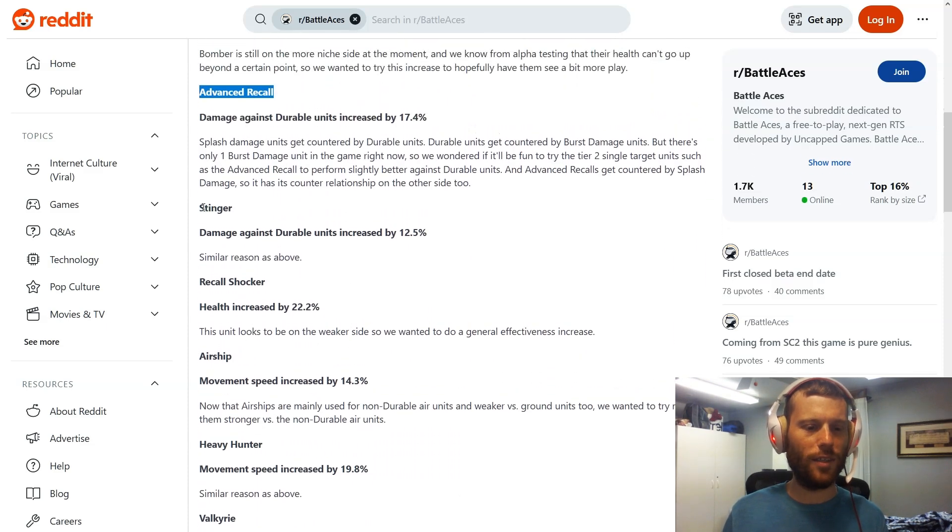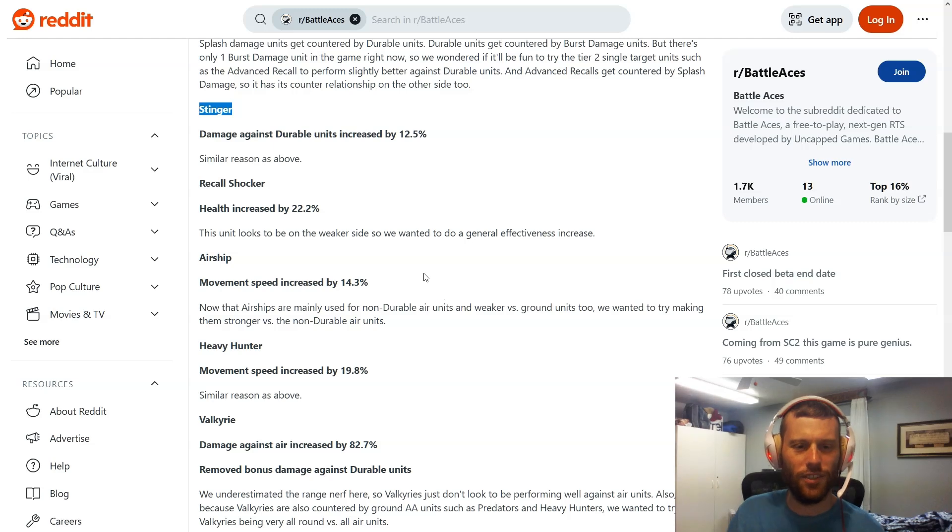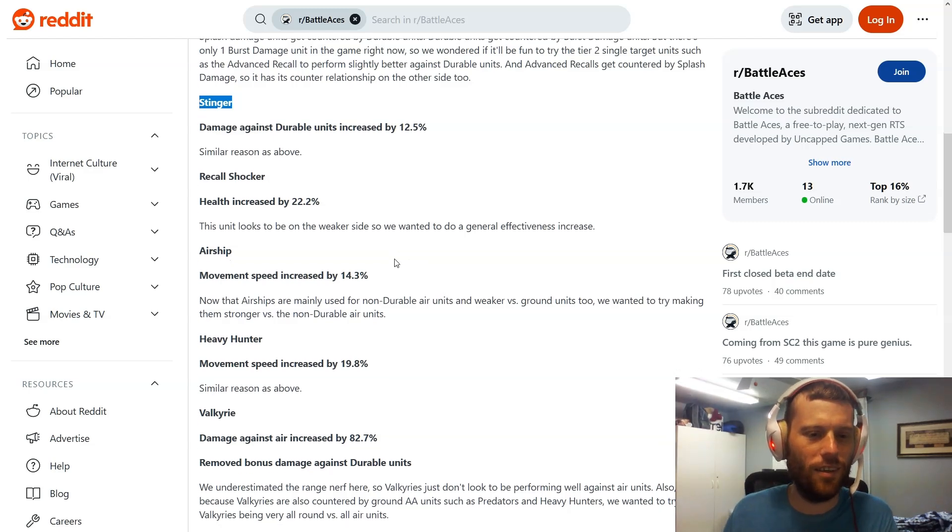Similarly, the Steener gets damage against durable units increased by 12.5 percent. That's a good change. Steeners have the same problem as the Advanced Recall — damage against tank units is lacking, and as a single-target DPS unit, it should be countering tanks. This buff addresses that. Steeners can be scary in the right situations — they're on the safe side of strong — so this is a solid, not drastic change.